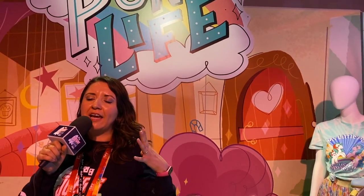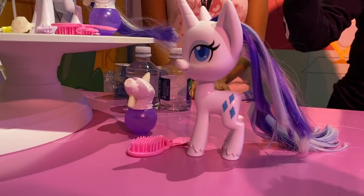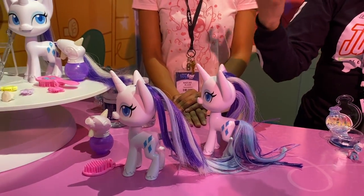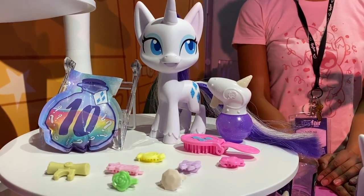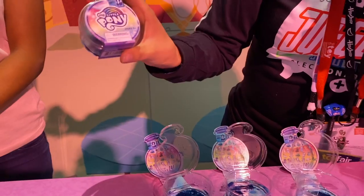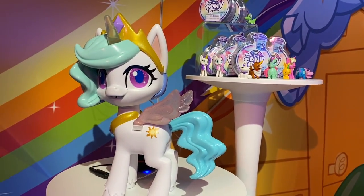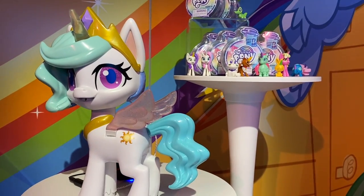Amigos, seguimos en Hasbro, y algo que nos encanta porque se rediseñó: llegan los nuevos ponys de My Little Pony. Vean esta hermosa princesa que trae una nueva modalidad para seguir jugando con su cabello. Le ponemos agua y aquí lo podemos ver: cuando está mojado se ve azul, seco es totalmente blanco. Está increíble porque están incursionando en toda esta parte de mystery — trae un sobre que puede salir cualquiera de estos 10 accesorios ultra mega coleccionables.